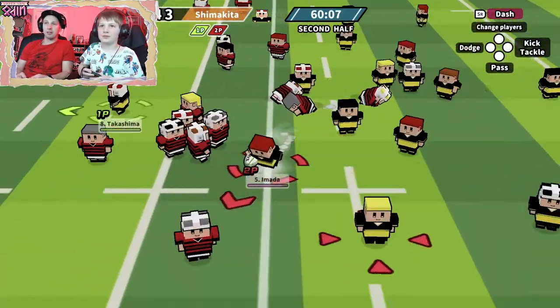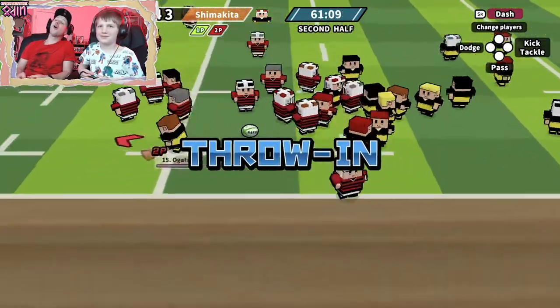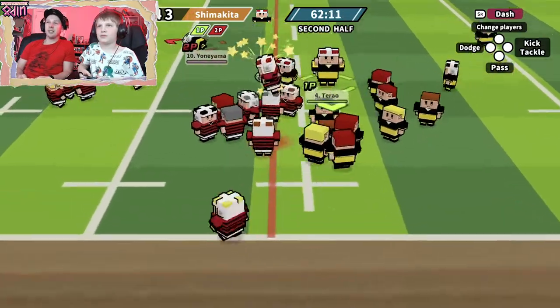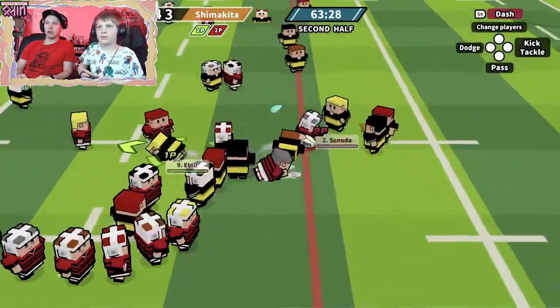Pass it backwards, don't run out! No! So this is what's called a line-out — the team that didn't take it out gets to throw it in, with the advantage of knowing where they're going to throw it to.